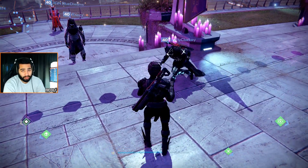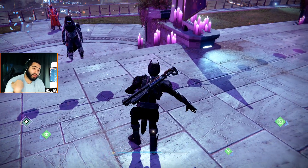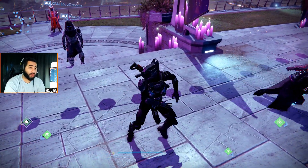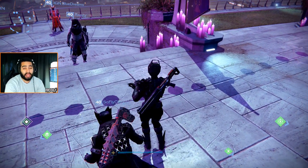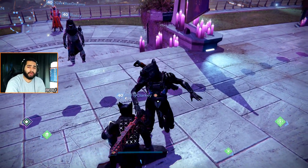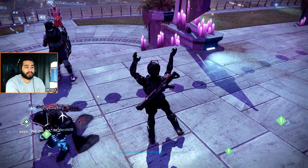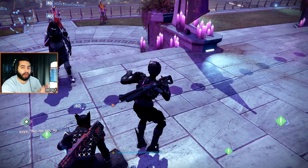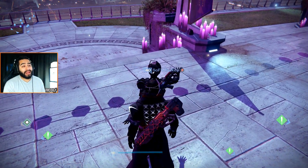Just like juggernaut, shoulder charge is easy to anticipate. For those two perks to be useful, you have to run at the enemy, which makes it easy to anticipate your movement — where you're going, where you're heading. That means they can get ready to aim, ready to make a play, ready to throw a grenade. It just makes it easy to anticipate the titan's movement when they know exactly where you're going, which is towards them.